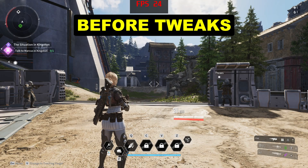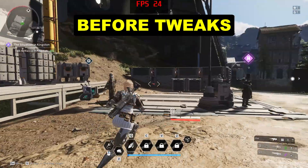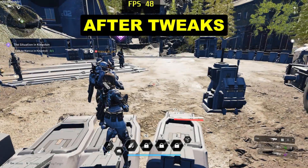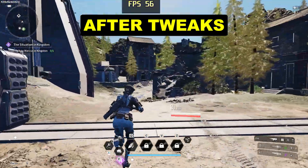Keep playing The First Descendant and keep dying to bosses due to low FPS and FPS drops, even on low settings? You're not alone. I face the same issues, but there is a simple trick to significantly boost your performance. With this tweak, you can nearly double your FPS, making your gameplay much smoother.